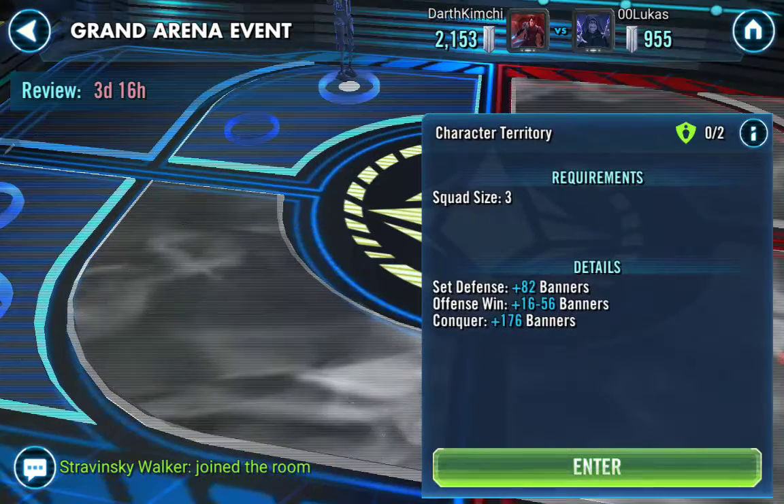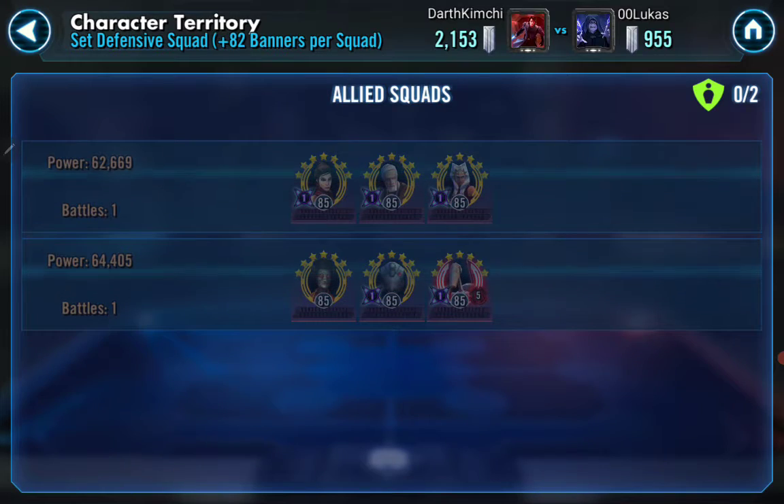Comment below what sneaky teams you're using and what holds you're getting. Below that you've got Barriss, Old Ben, and Snips. Old Ben is awesome — he needs a rework. Barriss gives protection up, Old Ben taunts and is annoying, he can ability block, and when he dies he gives buffs to the team. Snips can take away buffs with her basic. It's a pretty nasty little squad — in-game chat people told me it's either a good B-team or low A-team to beat.